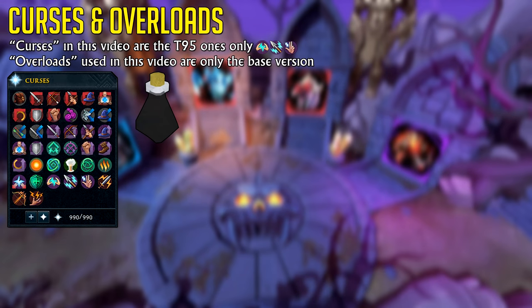When I refer to Curses, I mean the tier 95 damage and accuracy boosting Curses: Turmoil, Anguish, and Torment. These provide you with extra accuracy, damage, and defense, while also draining your opponent's stats as well.